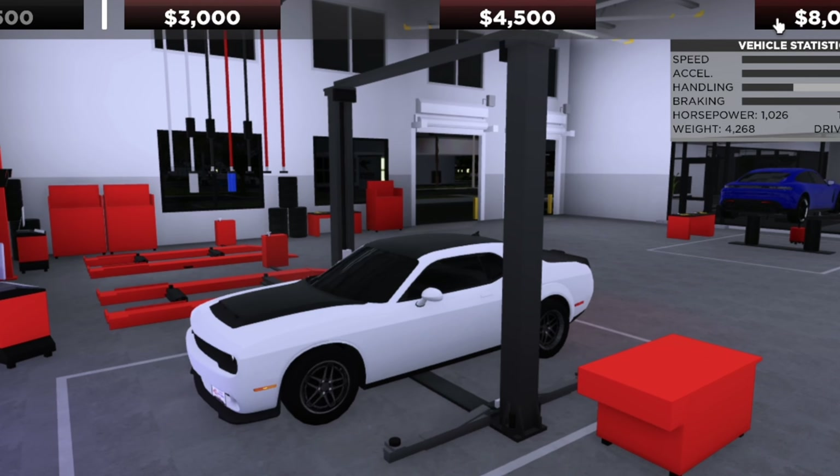When the Dodge Demon launches in real life on an actual drag strip, it does a wheelie sometimes, and it looks insanely cool. However, in-game, it does not do that at all — it is very unamusing, I know. However, we can actually replicate that.